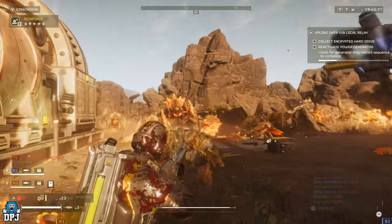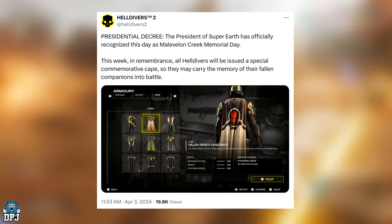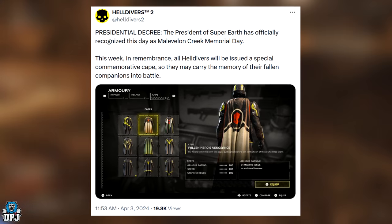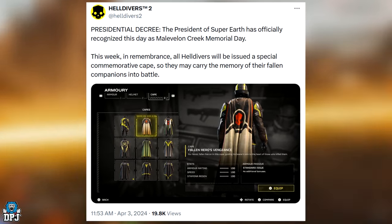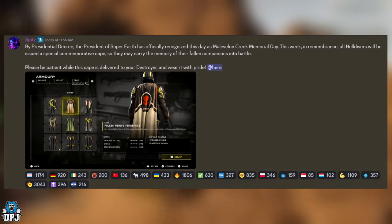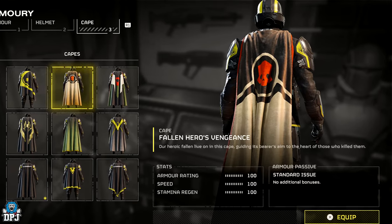They also tweeted out shortly after: 'Presidential decree - the President of Super Earth has officially recognized this day as Malevolent Creek Memorial Day. This week in remembrance, all Helldivers will be issued a special commemorative cape so they may carry the memory of their fallen companions into battle.' Please be patient while this cape is delivered to your destroyer and wear it with pride. By the time you log on, this brand new amazing-looking cape should be waiting for you.